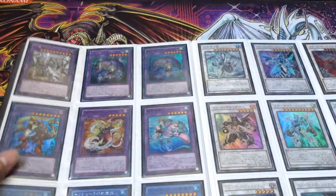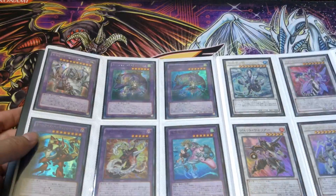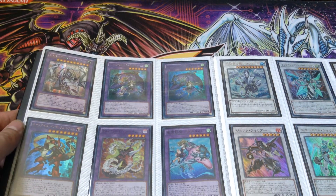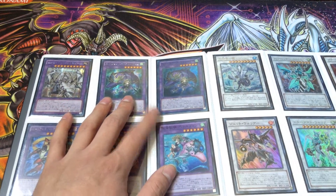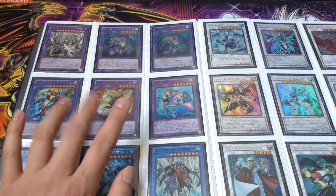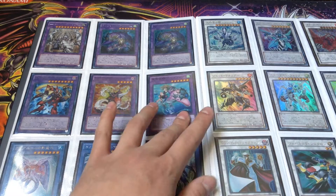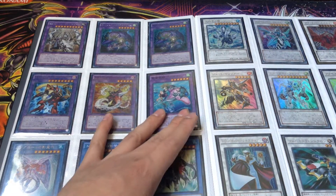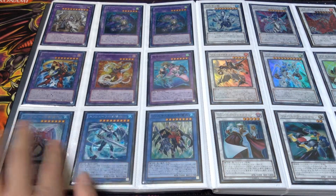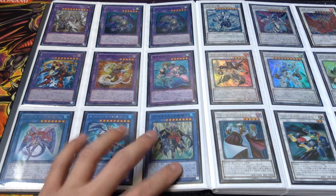Moving on to the fusions: got some El Shaddoll cards - El Shaddoll Shekhinaga and El Shaddoll Wendigo in Secret and Super, Rune-Eyes Pendulum Dragon, Chimeratech Rampage Dragon which is a new fusion from Crossover Souls for Cyber Dragons, Ritual Beast - or Special Beast - Ulti-Apelio or Petalelf, three Nekroz cards, and Nekroz of Clausolas, Trishula, and Valkyrus.